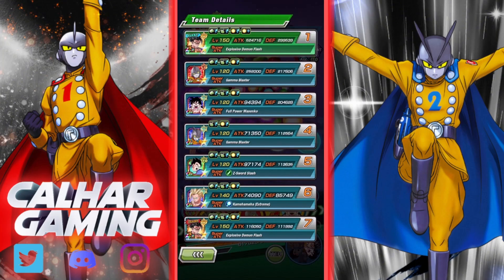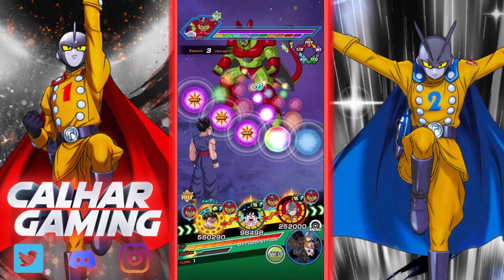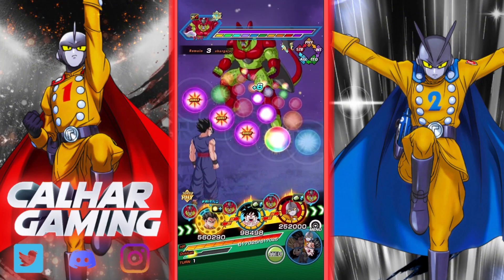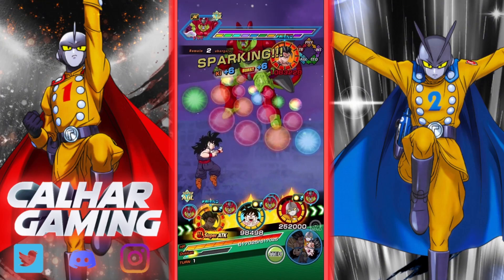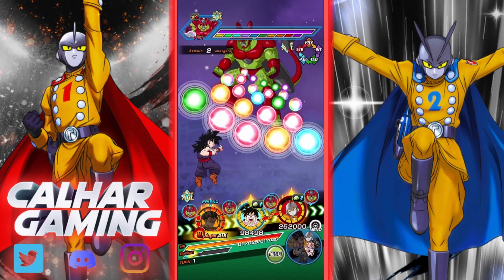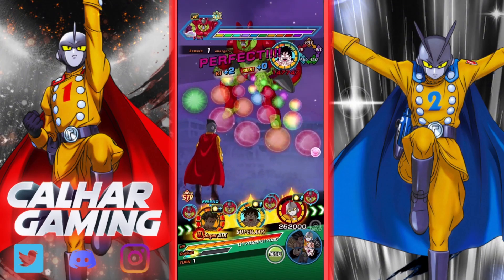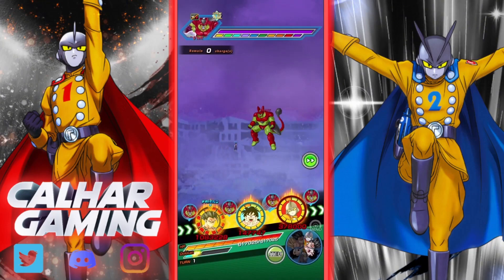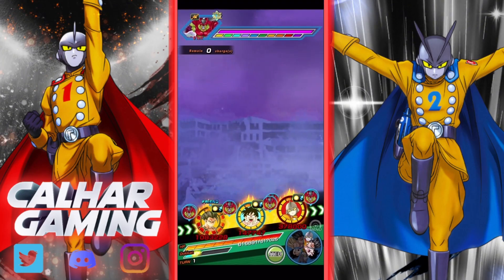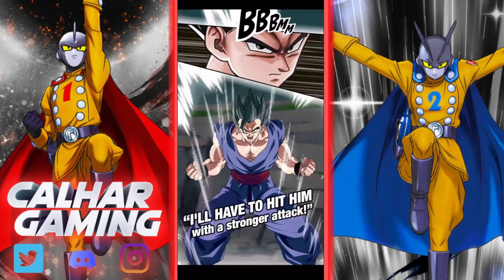We've got guards active with both characters. Gohan's defense is looking pretty good. The Gammas are on the next rotation so we'll cycle through. He's still going to get some hits in which is good so we can build him up. Let's see how much damage we're taking — next to nothing because we have guard for one turn.